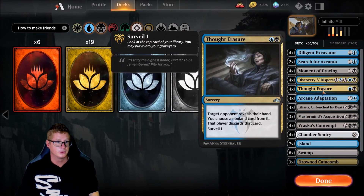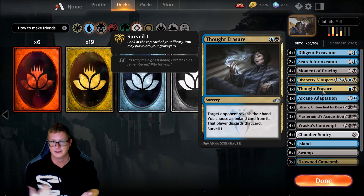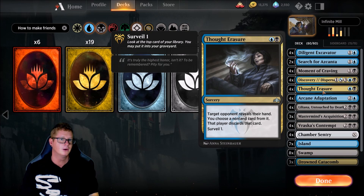Good old Thoughtseize here. Target opponent reveals their hand. You choose a non-land card from it. That player discards that card. This does two things: first, it's going to allow us to remove any kind of threat that could interfere with our combo — we don't want them breaking up our combo. Second, it allows us to filter through our deck with Surveil 1. Pretty sweet.